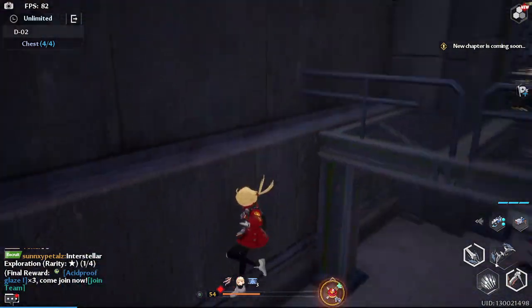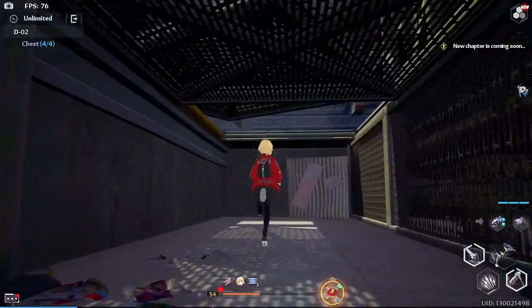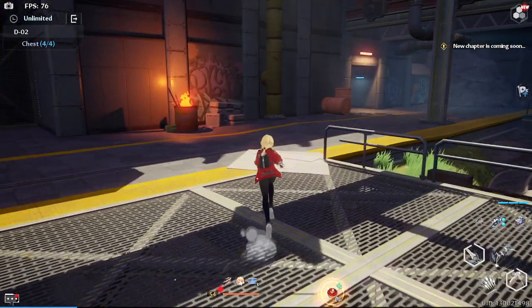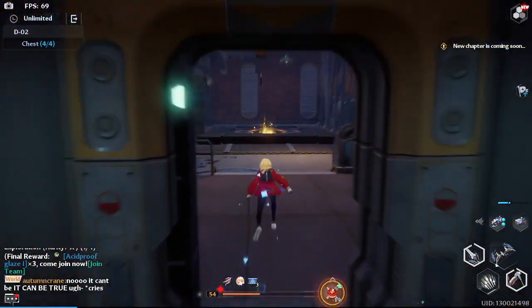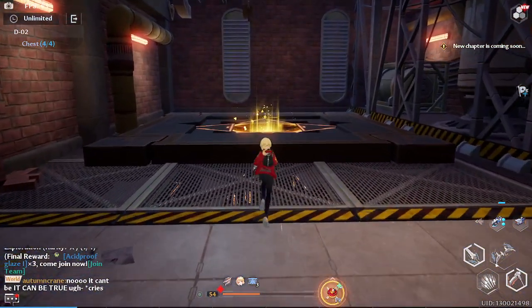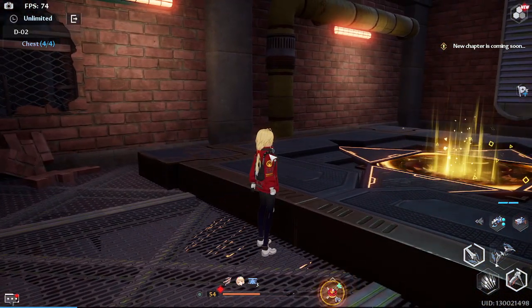There's the other code here and the code is 0173 or 0713 — I'm not sure if it's different for you. You kill the elite, open the door, and the dungeon is over. Those were the chest locations. Thanks for watching and see you next time.